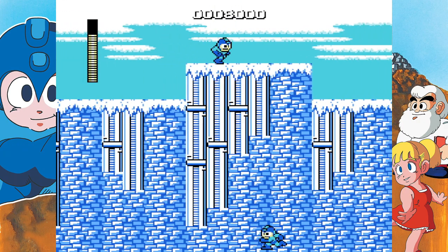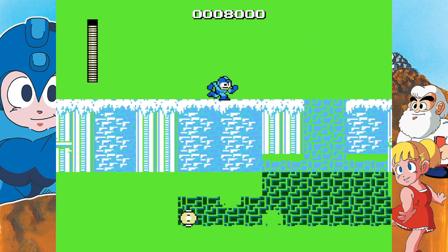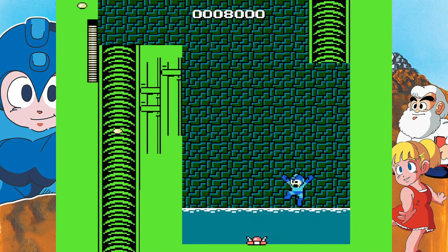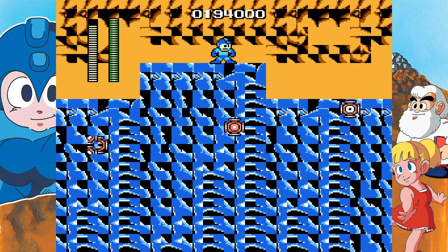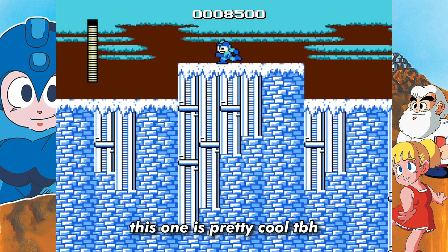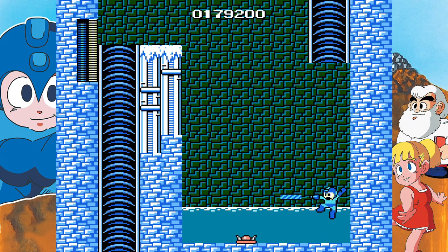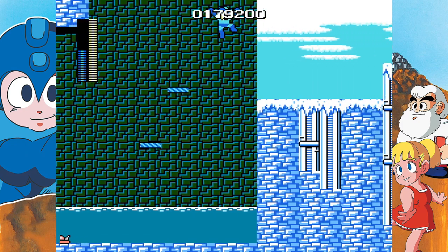You honestly have no idea what's going to happen whenever you do this glitch. Going back to actually playing the game, unfortunately we made it to the worst part of Ice Man's stage. But thankfully, with the help of the magnet power-up, we don't need to worry about disappearing blocks. Just use the magnet ability and place your own platforms to bypass this portion. The disappearing blocks suck.